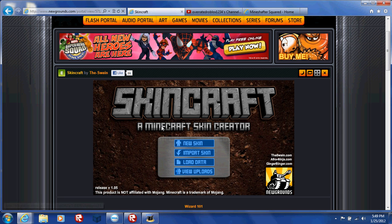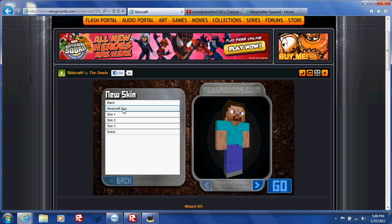What you're going to do is go to SkinCraft — I'm going to make a link of that in the description. What you're going to do is go to New Skin and pick one of them.